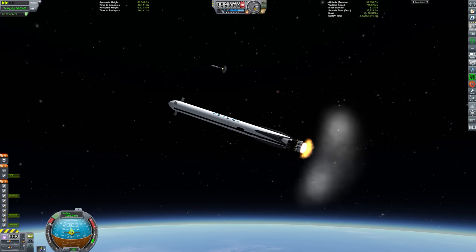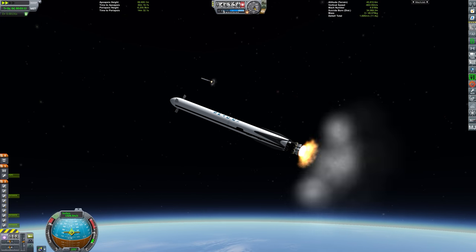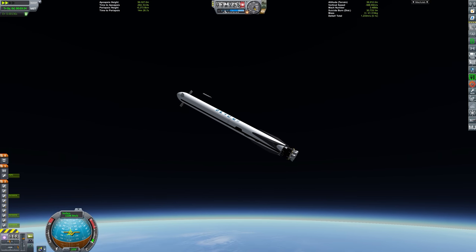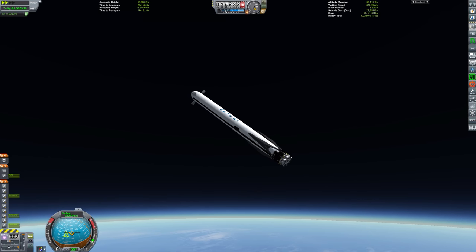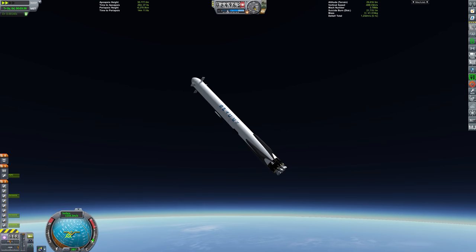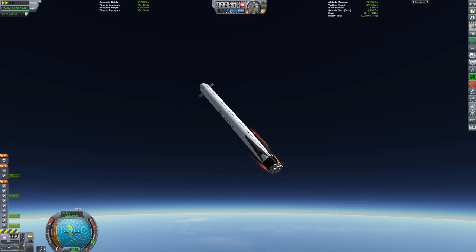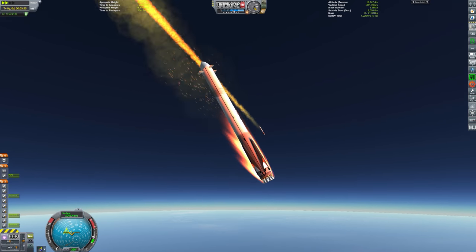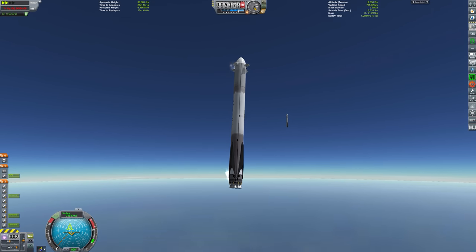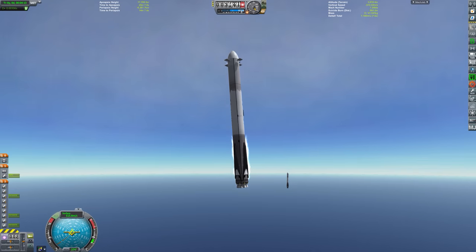We need to first pull out those grid fins and start our re-entry burn. We're going to bring our surface speed down to around 1,100 meters per second to make sure we don't burn up too badly in the atmosphere. This is a reasonably fast re-entry speed. You'll notice that as we hit around 20,000 meters in altitude we really start to bleed off speed, ripping through that atmosphere and generating quite a lot of heat. The grid fins are controlling our trajectory so that we bleed off most of our horizontal velocity.